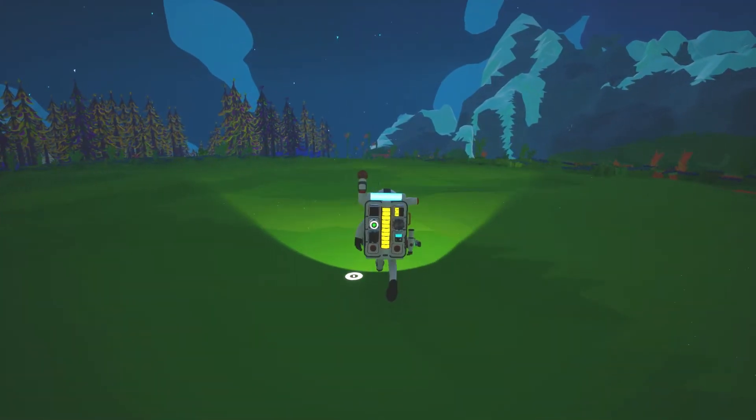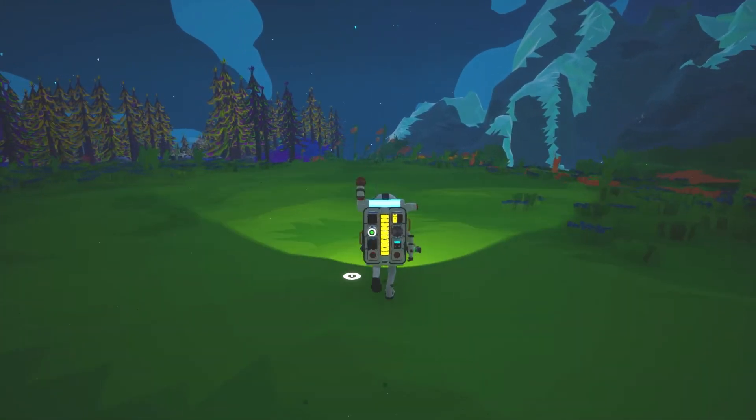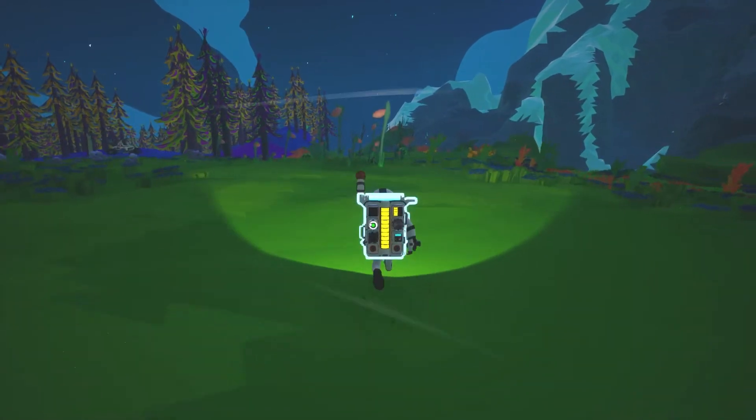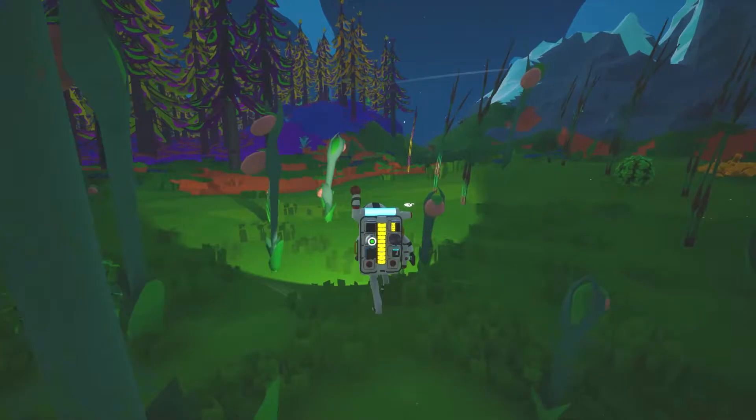Hey CSL, are you going to come mount a rescue mission? Grab an oxygenator and put it at the node. Actually, I'm not losing oxygen yet. Oh, probably because I have the battery, right? Yeah, you have the cell or whatever — storage. I'll make it, if it's not the second thing I do.